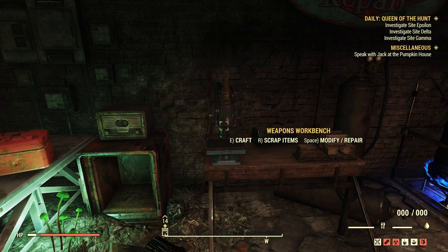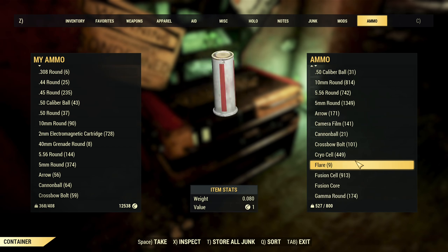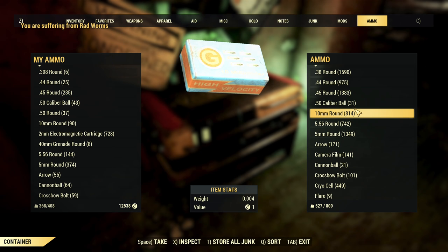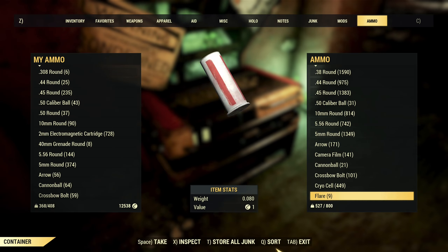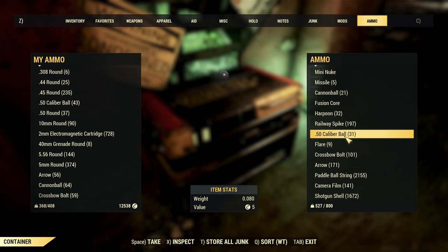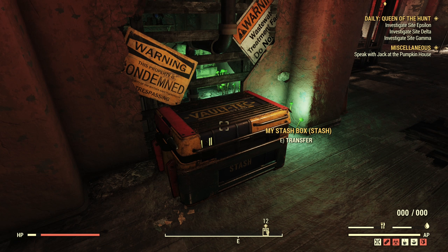Another thing that can take a lot of weight you probably don't need is ammo. I have a lot of random ammo and if I tossed it I'd save a lot of weight, but I still have room so I keep it. Using your ammo exchange machine is a great way to reduce ammo weight, especially heavy ammo. Sort by weight using the sort button — for me it's Q — and get rid of your heaviest ammo. Sort your stash by weight and see what you can reduce.